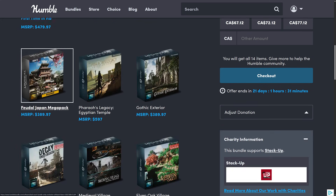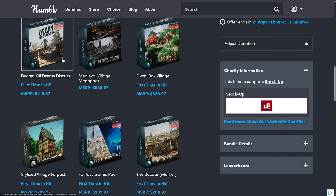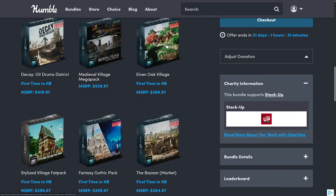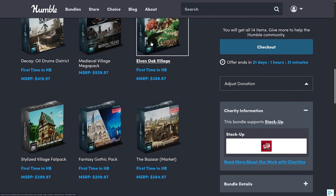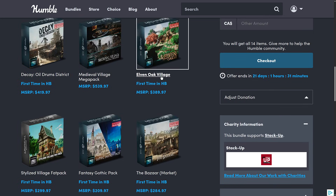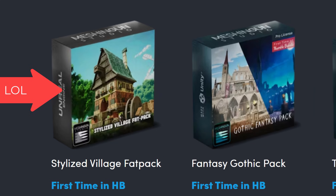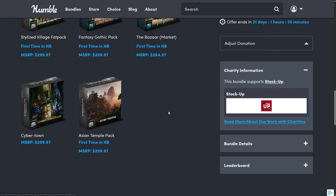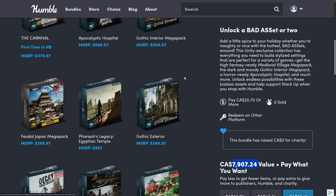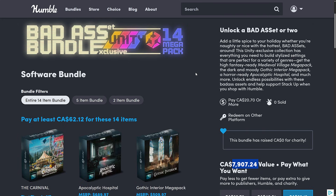The bundle includes: Gothic Interiors, Feudal Japanese, Pharaoh's Legacy Egyptian Temple, Gothic Exteriors, Decay Oil Drum District, Medieval Village Mega Pack, Elven Oak Village, Stylized Village Flat Pack — I know we've had those two in previous giveaways, might actually have been Unreal Engine giveaways. Then we have the Fantasy Gothic Pack, the Bazaar, Cybertown, and the Asian Temple Pack. Make sure you don't already own the things you're interested in. These redeem on the Unity Asset Store; once redeemed it's as if you bought them directly from Unity.